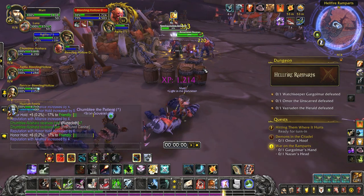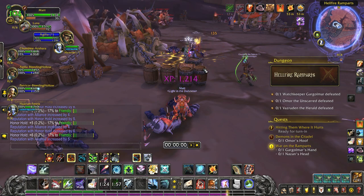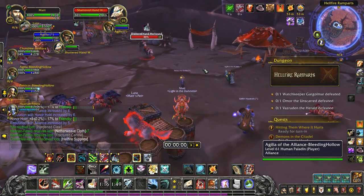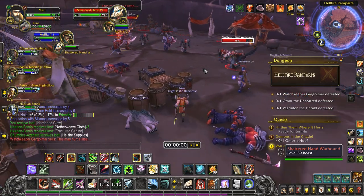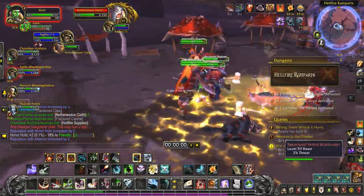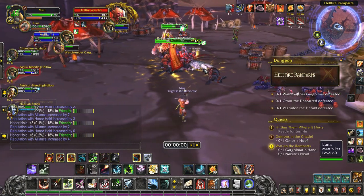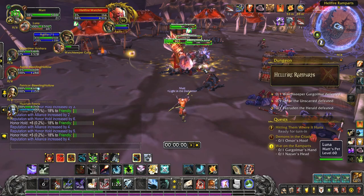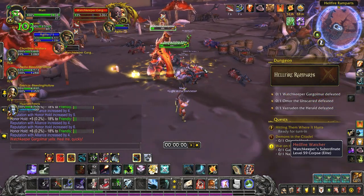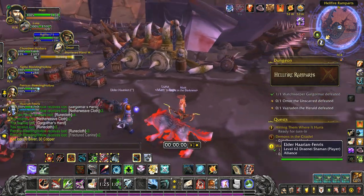We've got a festival of adds right now, but we'll get him down. With this many adds I'm going to carry them to help the group get some damage off the tank. Watchkeeper Gol'gamar uses mostly warrior-like charge abilities — nothing too crazy. Make sure you loot him because his hand is the first quest item.